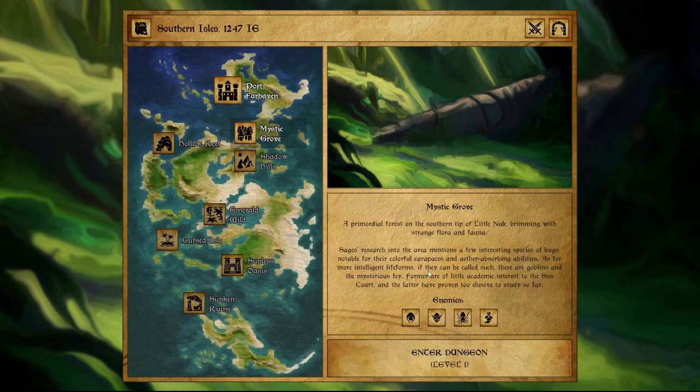We have nothing but Mystic Grove to move forward — a primordial force on the southern tip of Little Nook, brimming with strange flora and fauna. The sage's research mentions a few interesting species of bugs, notable for their colorful carapaces and aether-absorbing abilities. As for more intelligent lifeforms, there are goblins and the mysterious Fae. Enemy types: human types, ogroid types, beasts, and arcane.